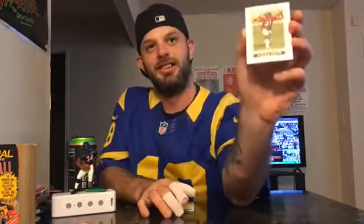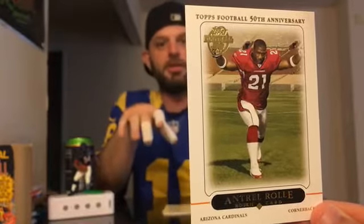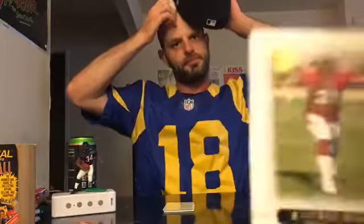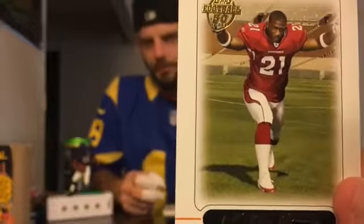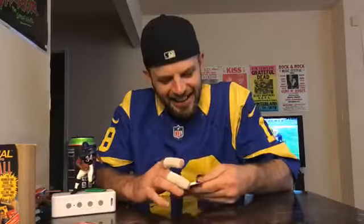Next rookie card — Antrell Rolle, drafted by the Arizona Cardinals. Real hype coming out of college, I don't think he did too much. He played with the Cardinals and the Giants for a little bit — a good player for a few years. He went to the University of Miami. He's part of the Cardinals so maybe he's trying to fly. Cousin of Samari Rolle, or some relation.